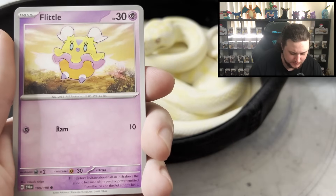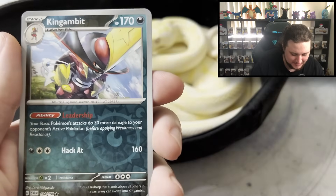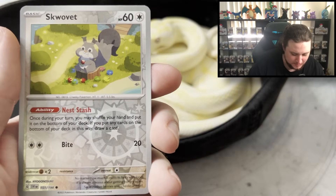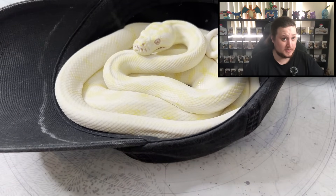Pineco. Flittle. Upskirt. Dashbone. Torkoal. King Gambit. Hew is a cool new addition. Squovit. Pack one — nothing exciting.